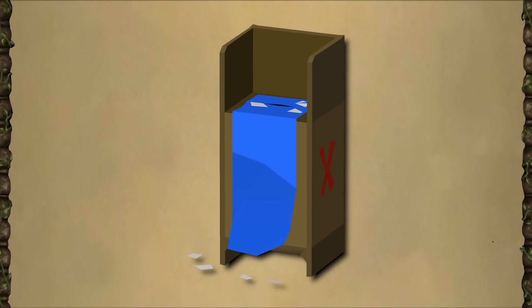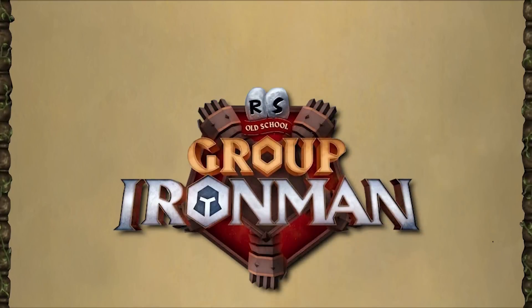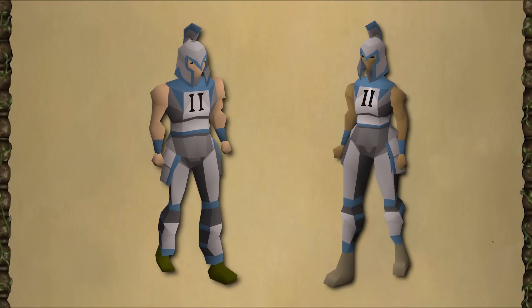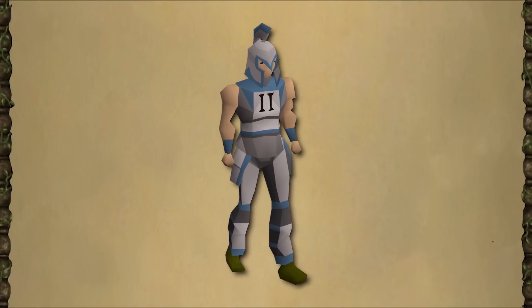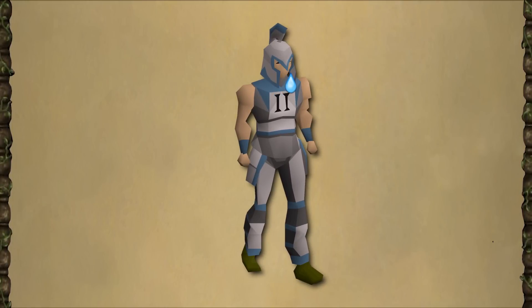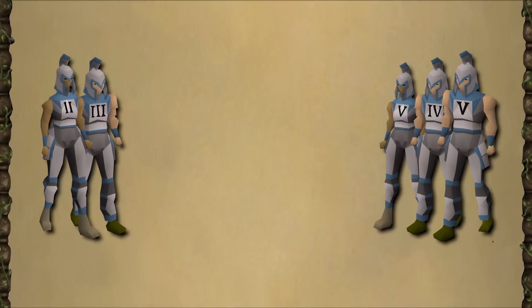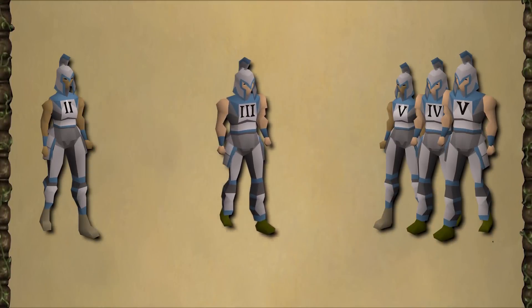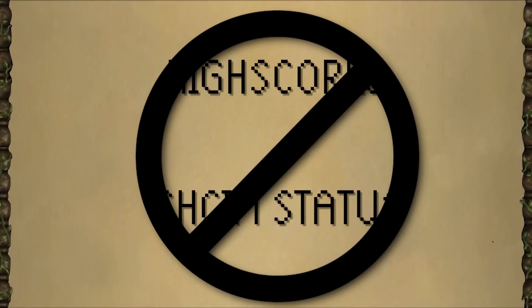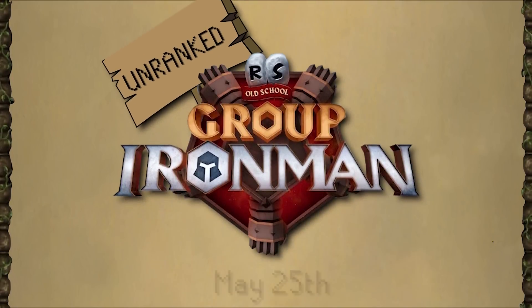Of course, all of these proposed reward changes will be polled, so make sure you're on the lookout for this sometime soon. In the meantime, why don't we talk about Group Ironman? Many players have been going hard at standing alone with friends. However, some groups unfortunately ended up burning out, leaving a few players still wanting to play but unmotivated because they don't have a full team. Introducing Unranked Group Ironman, which allows people from other teams to leave their group and join another. Doing this will cause that group to be removed from the high scores and their hardcore Group Ironman status to also be removed. You can expect this update to be out May 25th.